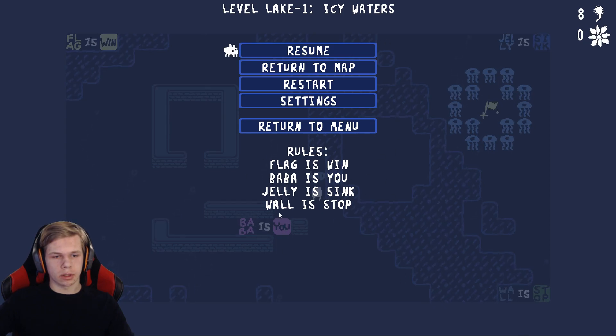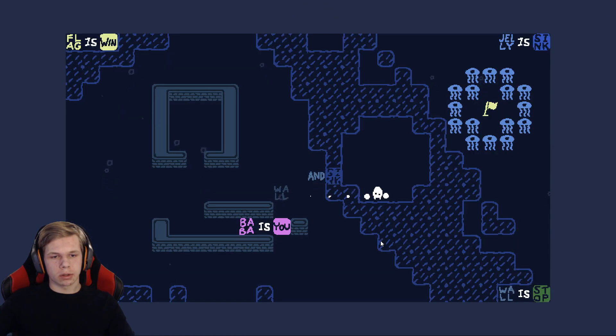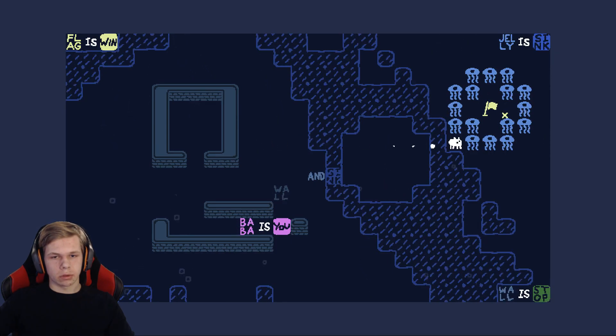The rules are right here: Flag Is Win, Bubbles Is You, Jelly Is Sink, Wall Is Stop. These are icy waters. We can't pass this to get to the flag.